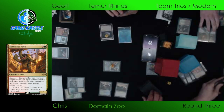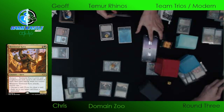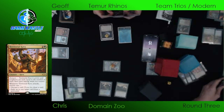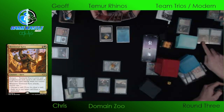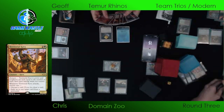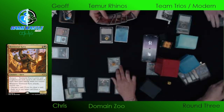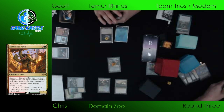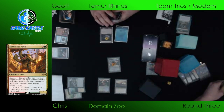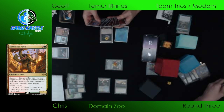It looks like Jeff does not have the third land. Domain Zoo's gonna come across for five — what a chunk of life immediately off the top, taking five out and getting two triggers, able to either rummage or exile a card from the graveyard. Jeff did buy a turn by icing it down, but still unable to come up with that third land. That's rough — he's just gonna have to pass back.